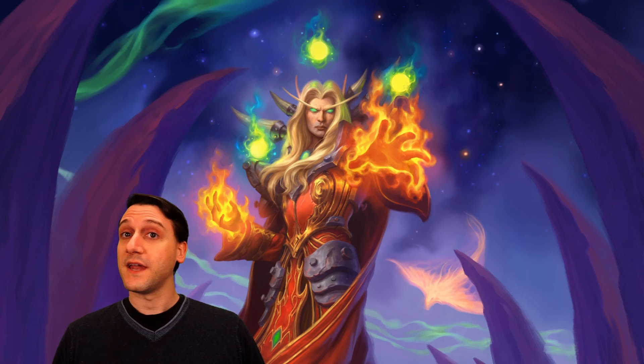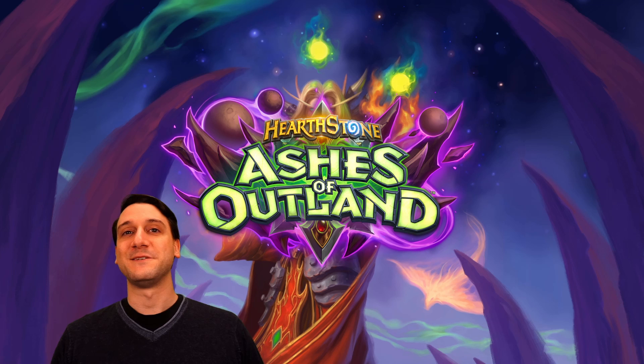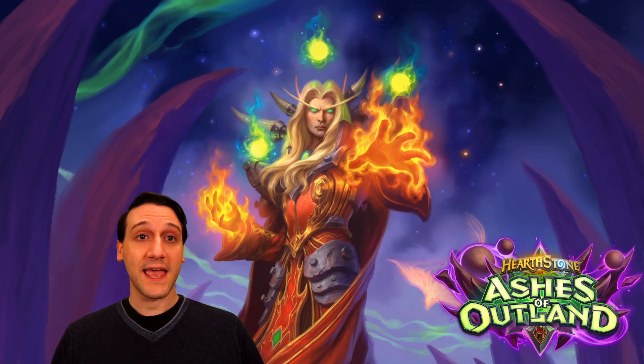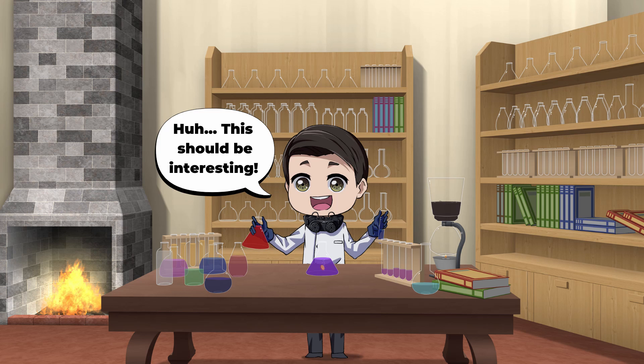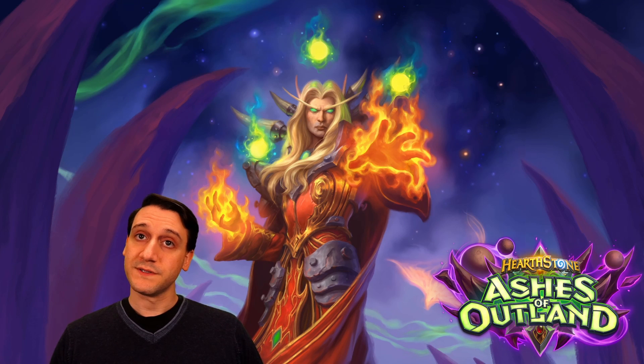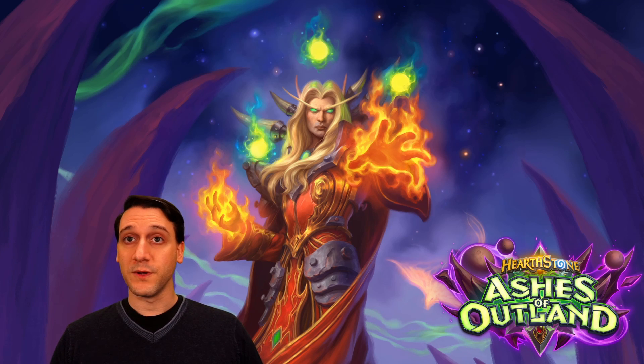Hearthstone is getting a new expansion on April 7th: Ashes of Outland. There are so many exciting things to experiment with from the Ashes — a new hero, new keywords, and minions that get better when they die. For this video, we'll briefly cover the new hero, keywords, and special mechanics coming during this expansion. We'll also review the first few cards with these keywords and mechanics, as well as Kael'thas.